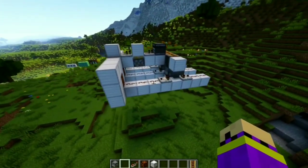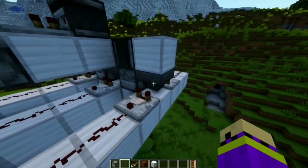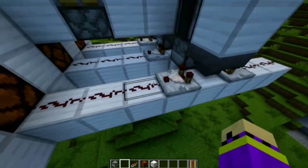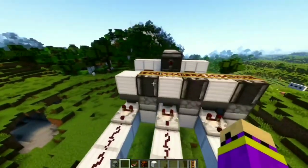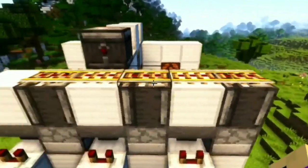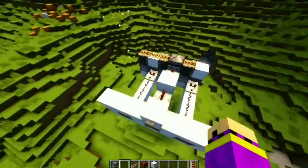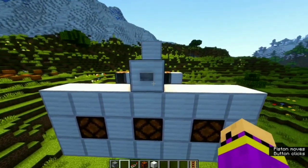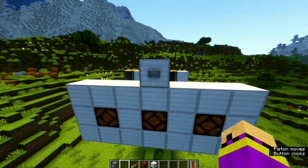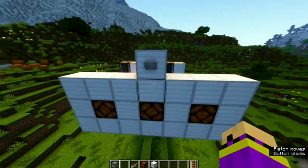I've built the first part of the module. It's quite simple — all it takes is three randomizers with comparators checking if a hopper detects anything. If the hopper detects a sword it will send a signal strength of three, otherwise just one. I set up an activation here with a powered rail to save on lag, and some observers to activate the dropper. Let's give it a try and see how random it is.